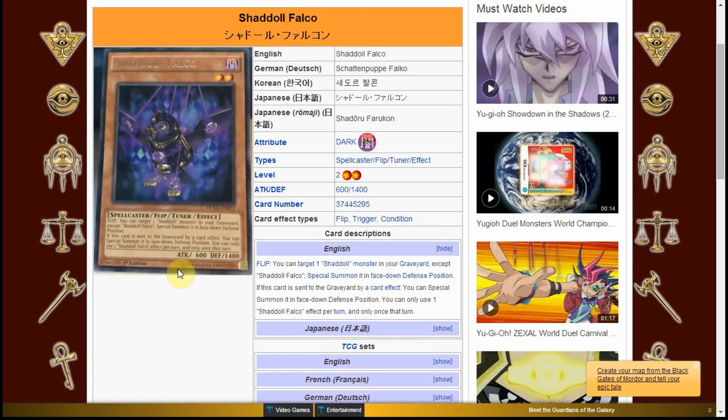Any tuner, like Junk Synchron — he's a warrior, obviously, because you can search him with Rhoda — so it would say warrior and then tuner, and that's all it would say. And then flip effect monsters, like Magician of Faith, it would just say Spellcaster Effect, and the flip would be down in the card text. But now they've formatted it so that if it's a tuner and it has an effect, it will say tuner and effect, which makes a lot more sense than the way it was done in the past.